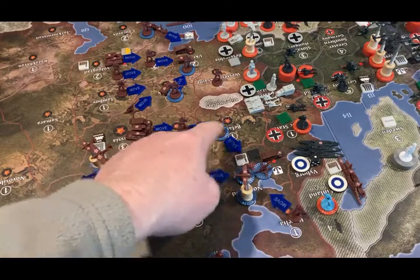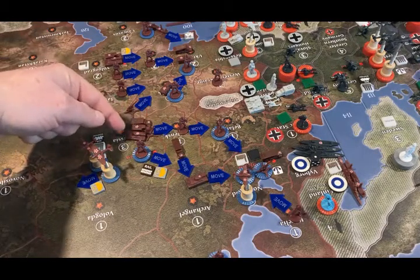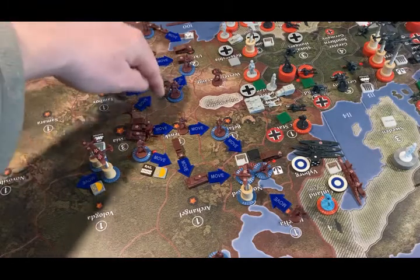The infantry from Smolensk is going to move forward into Belarus. The artillery, mech, tank, and anti-aircraft are going to move from Russia to Smolensk. The second anti-aircraft is going to move south to Bryansk.